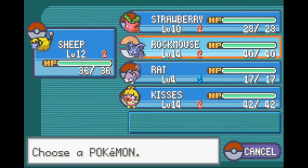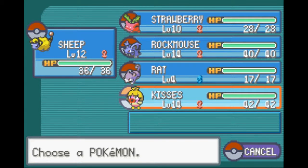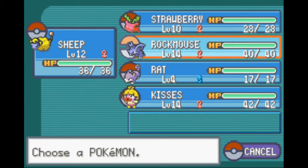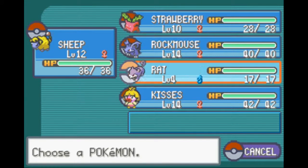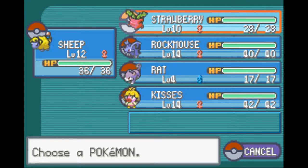Rockmouse is now level 14, Sheep is level 12, Kisses is level 14. I thought I'd level up Strawberry because I need grass moves, since he has Rock types only, or he has one Vulpix also. I need grass type moves because they're good against both ground type and rock type. But I looked on Bulbapedia and realized Strawberry can't learn any good grass moves until she's like a Jumpluff or something, so she just learned Stun Spore, Poison Powder, and Leech Seed.